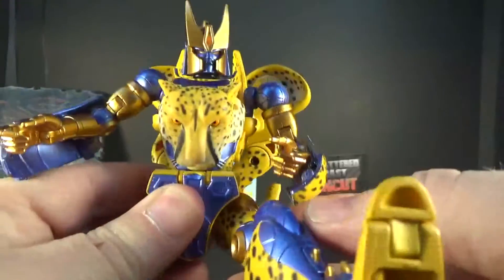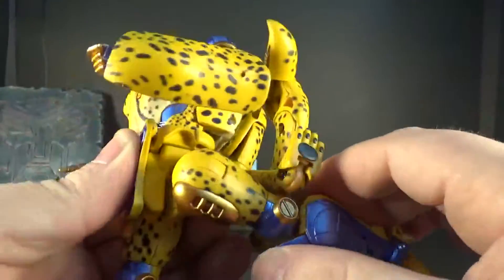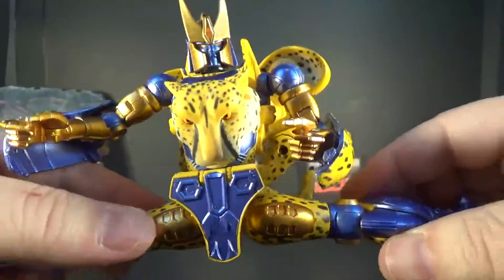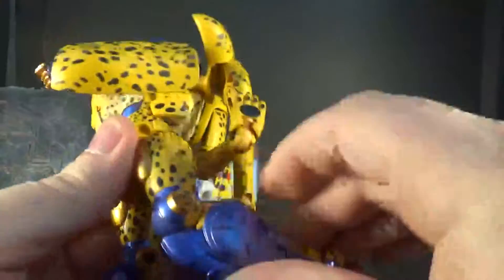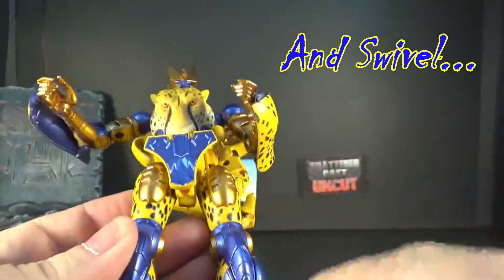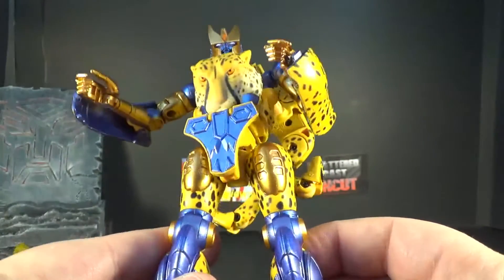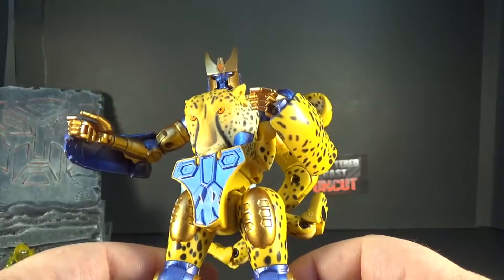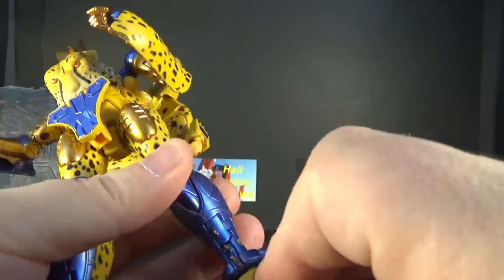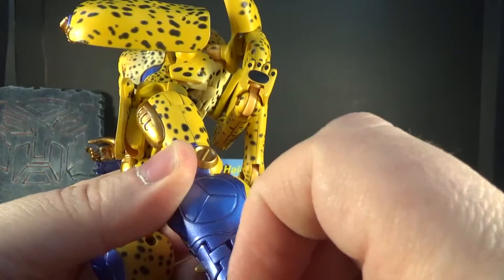The leg can go all the way up. The hip has a little restriction because of the transformation, but it's mostly good. You can do a full van damme split. The knee bend goes all the way up. The paint on the legs is really good — I like the blue, I like the colors on him overall.